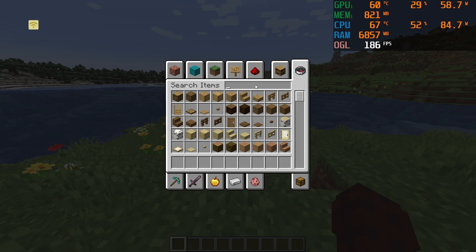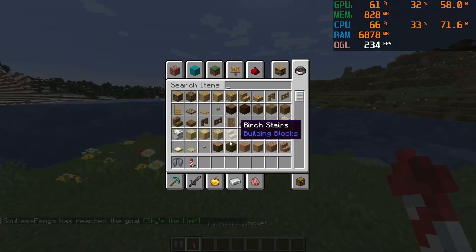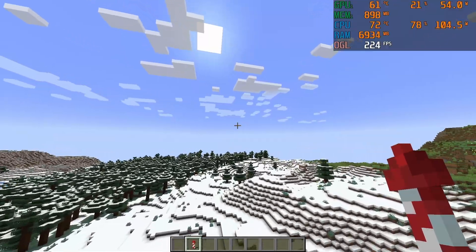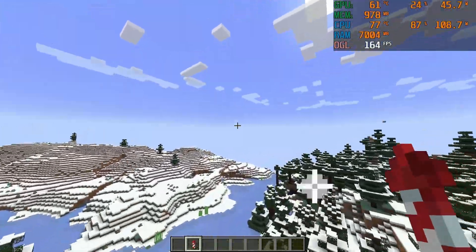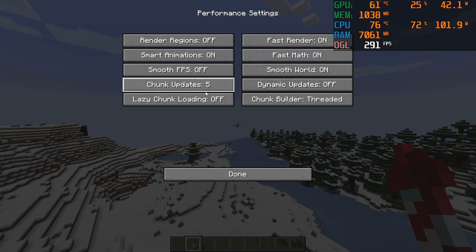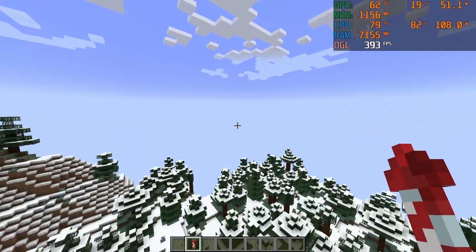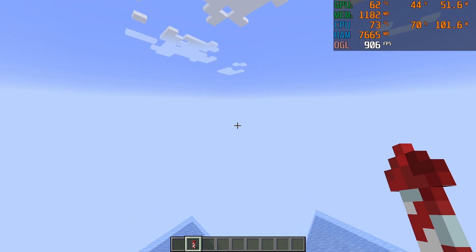I'm going to give myself the two ultimate vanilla Minecraft testing items: the Elytra and the Firework. These are pretty much some of the hardest things for the CPU to deal with — they really test how well your CPU can generate the world. We'll fly around with the Elytra at 16-chunk render distance. As you can see, it is generating the chunks fairly slowly. Even with chunk updates set to 5, it's still struggling to keep up with world generation. This is one of the problems with older CPUs and the Elytra — it just cannot keep up with how fast it travels.